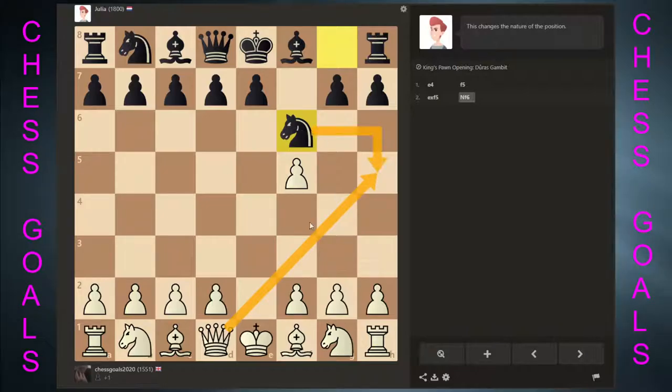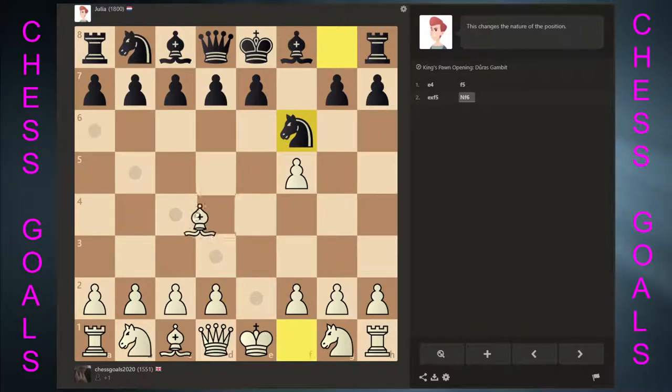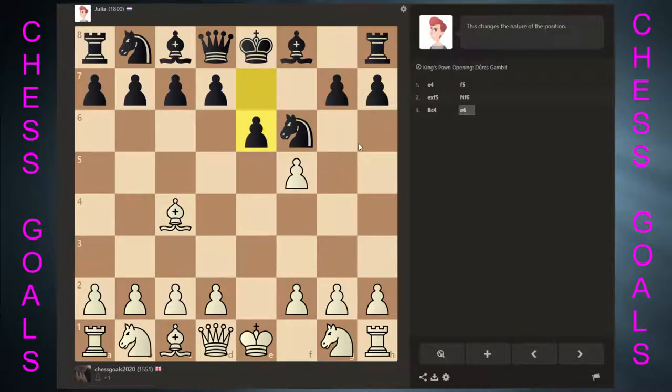So that stops that. If I can dislodge this knight, get the bishop out, and then pawn, and then maybe dislodge the knight. She's giving away a lot of material here.